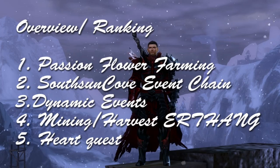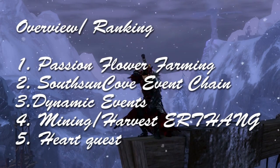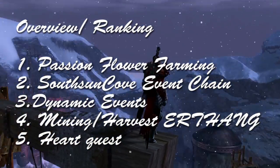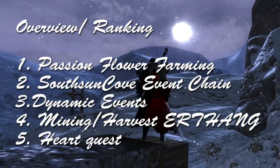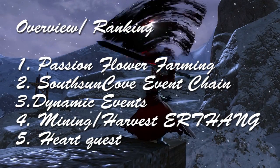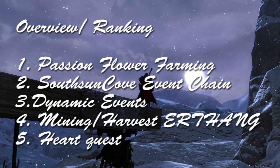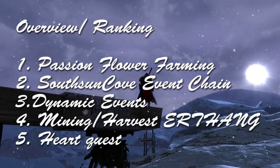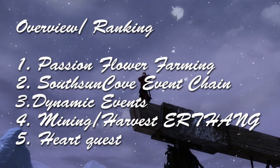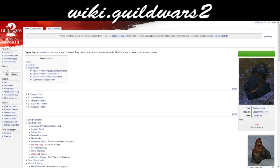Here's a brief ranking of which technique gives you the best income. First is passion flower farming, which generates the most revenue. Second is the South Sun Cove event chain during the Secret of South Sun event. Third is dynamic events. Fourth is mining and harvesting. Fifth is heart quests. Keep in mind the first and second are temporary as of May 2013 — the passion flower price increased during the event, and the South Sun event is only active during the month of May.